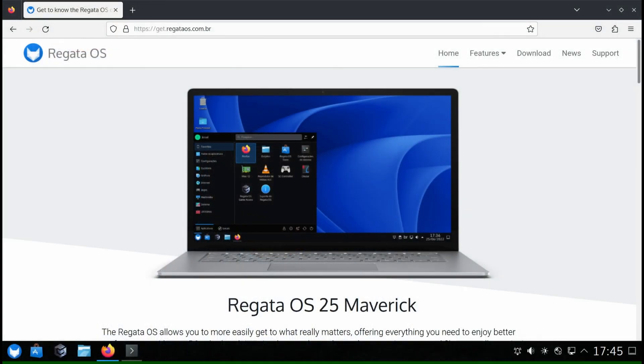Then I will take you through two full setups on Tumbleweed: NVIDIA GPU setup and AMD Radeon GPU setup. Nothing is skipped. Every reboot, every command, every environment variable is here so you can follow exactly. If you want a quick and easy way into Linux gaming, Regatta OS is worth a look.